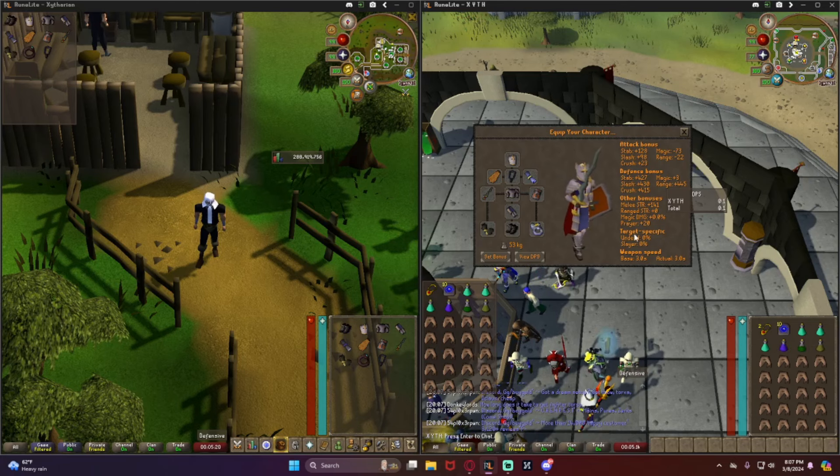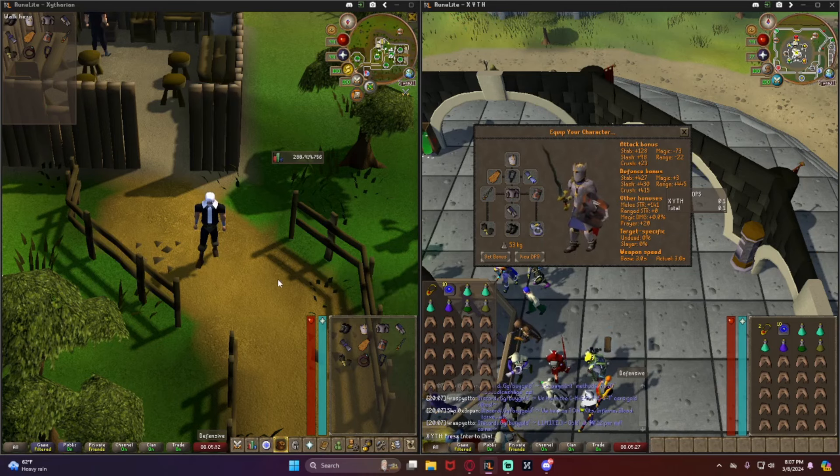You'll also want to bring an anti-fire of some kind along with a dragonfire shield. You can swap that out for an avernic defender, but I advise having the dragonfire ward. You'll want to use it on Protect from Magic or possibly Protect from Missiles — you can wiki it if you're not sure.